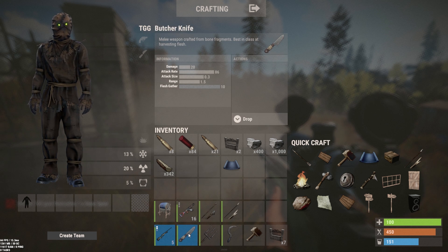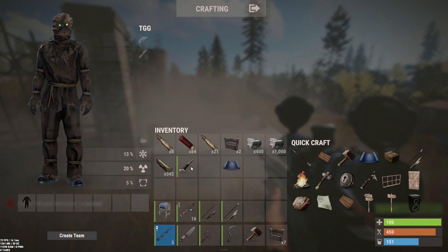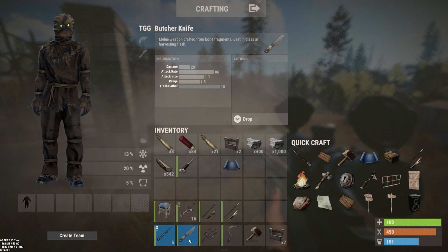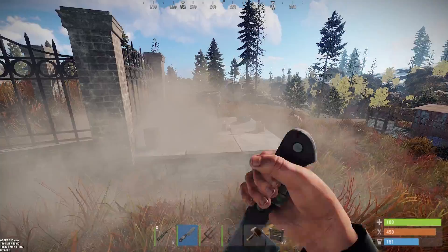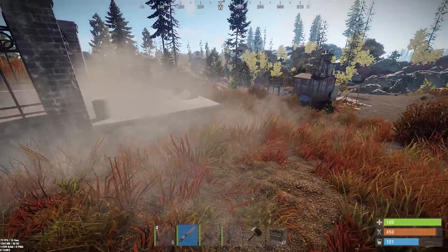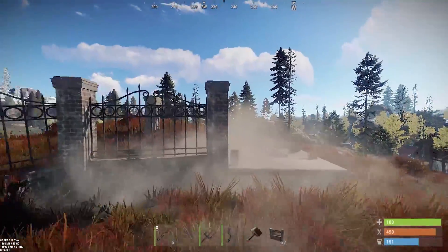The butcher's knife does 20 damage with an attack rate of 86 — it's basically a counterpart to the bone knife, which does 10 damage with an attack rate of 46 and flesh gather of 10. The butcher's knife is really fast, and you can throw it just like the bone knife, which is pretty cool.